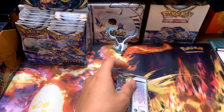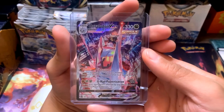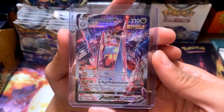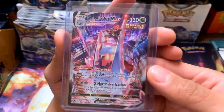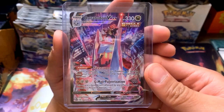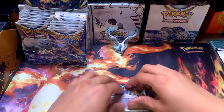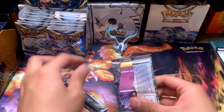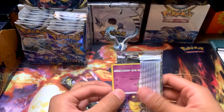You guys want to see the card I got from Hardways' Whatnot stream? Derellodon VMAX Trainer Gallery - that's a character secret rare, the ones with the black borders. This card looks so cool - literally got it on the first break. There's a Rayquaza like that and the Blaziken - those are the ones people really want to hit.